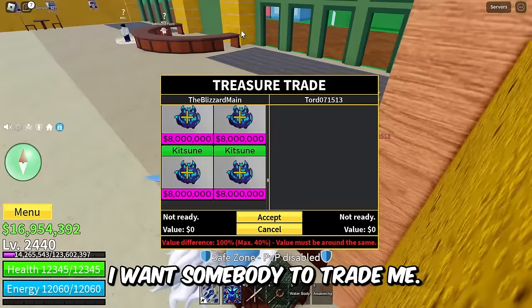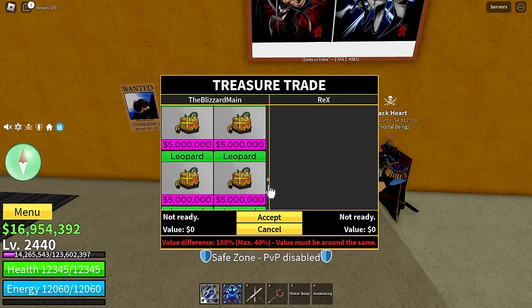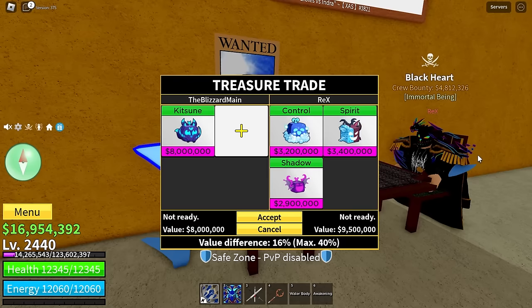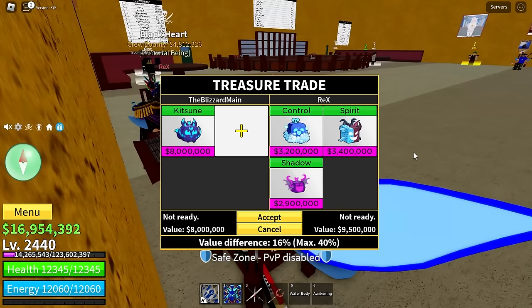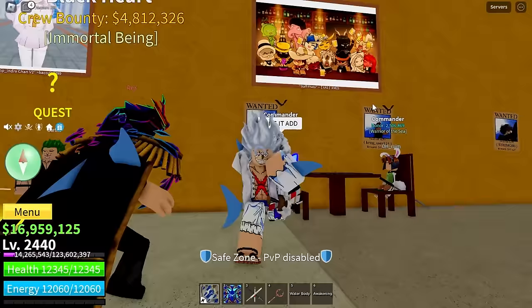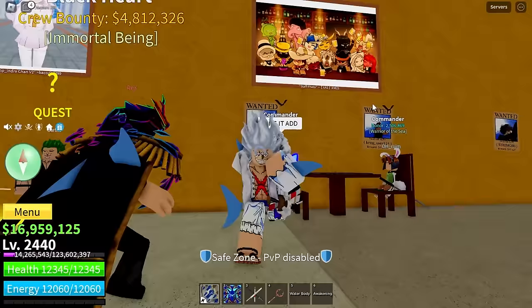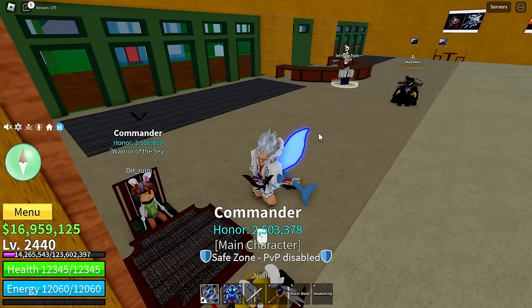This guy said he wants leopard — guess what, I want someone to trade me. We're on the next server with Mr. Rex. I'm putting in kitsune — what are you gonna put in man? Rex is putting in control, spirit, shadow, and portal. These are honestly pretty decent value fruits and he could get something good, just not kitsune. Wait, he just made the trade worse — why would you do that? He took out a higher value fruit. Someone's poster just went off the wall. Let me trade.